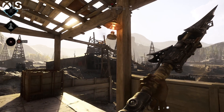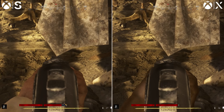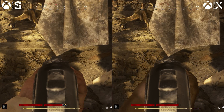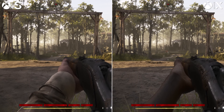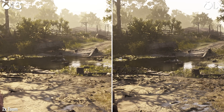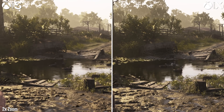Looking to Series S, the 4 teraflop console takes a few more cutbacks. Besides the drop to 864p, we're also seeing dropped texture quality, lower grade assets across the ground, weaponry, and objects in each room. Anisotropic filtering is dropped to a lower setting as well, and parallax occlusion mapping — the three-dimensional definition to these mud tracks on the floor seen on Series X — is paired back on Series S, resulting in a flatter terrain ahead of this swamp area with less definition overall.